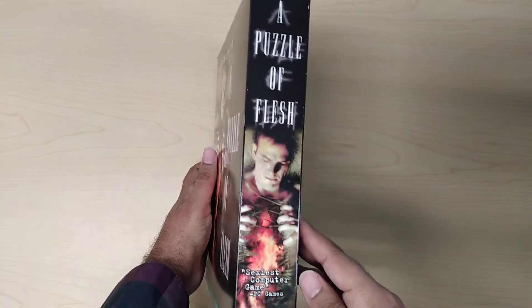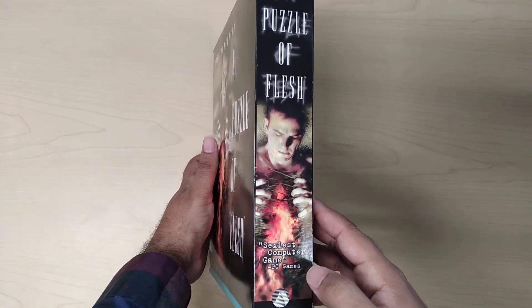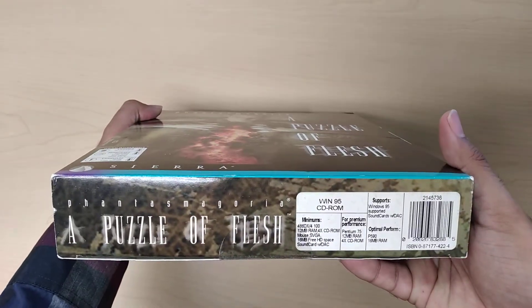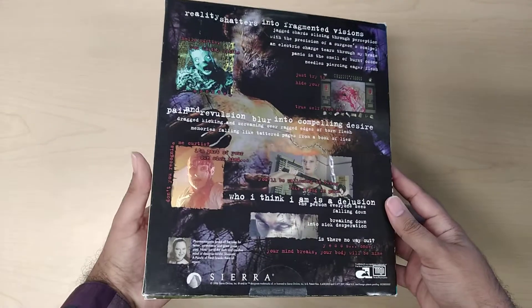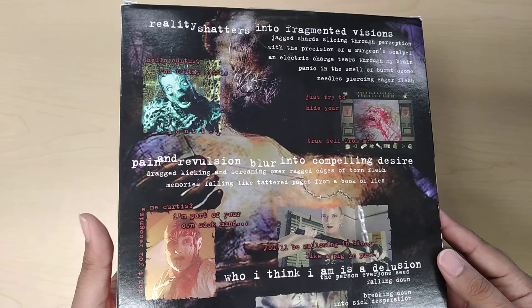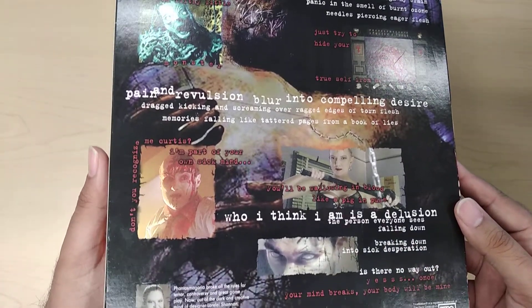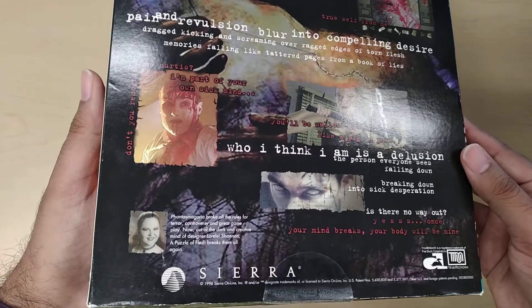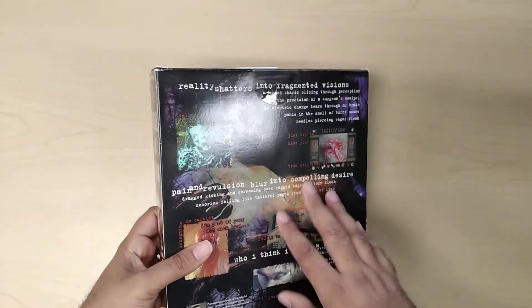Same thing on this side. Sexiest computer game, PC. On the bottom you have your specs for Windows 95. And then the back. Again, no embossing or nothing special on the box, but as you can see, it looks almost like a movie — like a really good horror movie. And in my opinion, it definitely is.